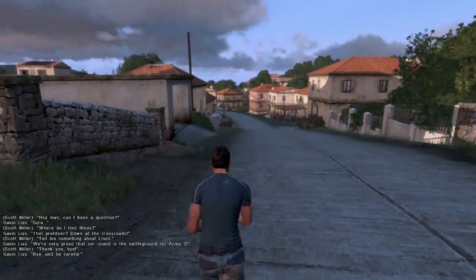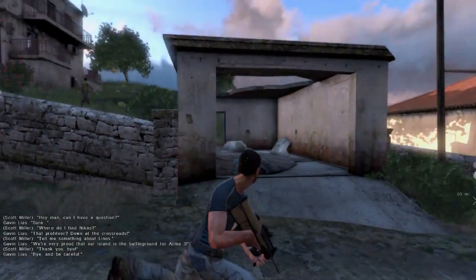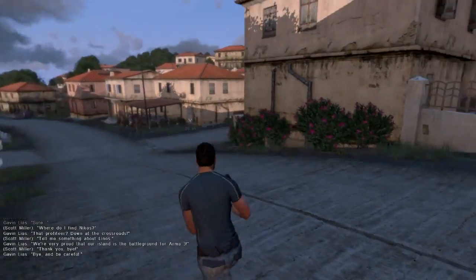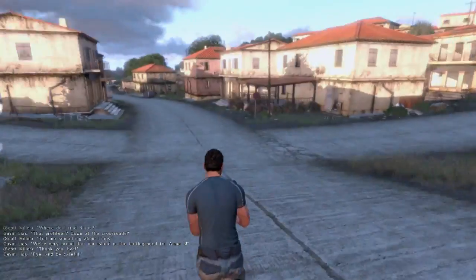It's worth taking a second to notice the level of detail in the villages — the same places that you saw from above, but this is how they look from the ground. Now we're approaching one of the NPCs, Nikos, a local profiteer.